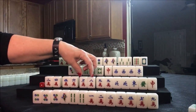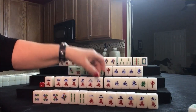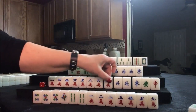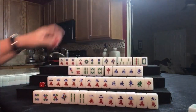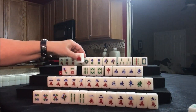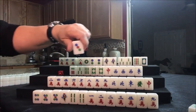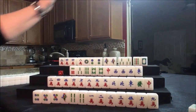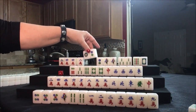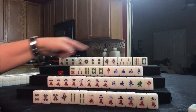There's a chow there — they could maybe pung here. There's some flexibility there. Let's draw for west — three bam. Let's see if we can get them to a half flush — three dot. Nobody can take a three dot. We're looking to pung up here, so you don't want to chow if you're going for pungs because that would make us go to a chow hand instead. So we're going to try for four pungs.